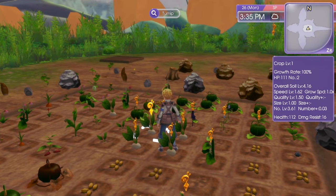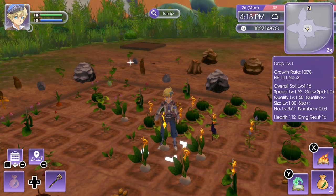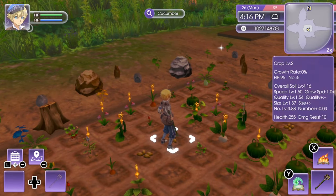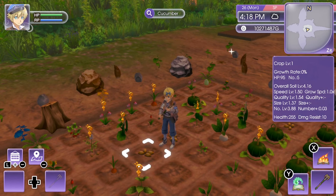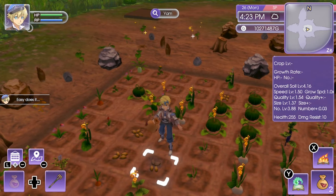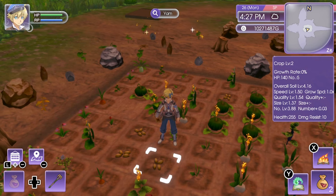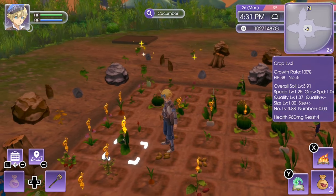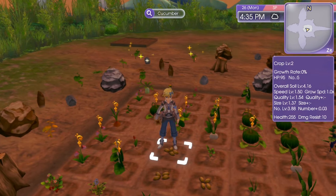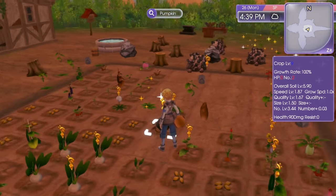Next is HP — not to be confused with health, which is the health of the soil. I think of HP as 'health plant' so I remember it's just for the plant itself. Each type of crop has a different base HP — cucumbers start at 95 and yams at 140. HP will go down a little bit every day, and you don't want it to reach zero. Here you can see this pumpkin is wilting; if it stays wilted overnight it will simply die.